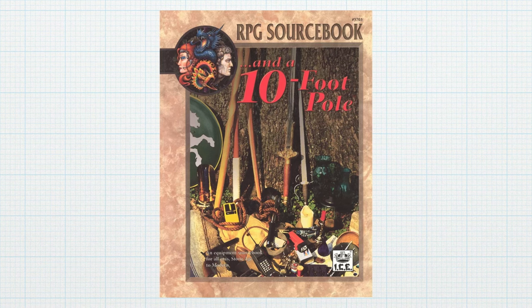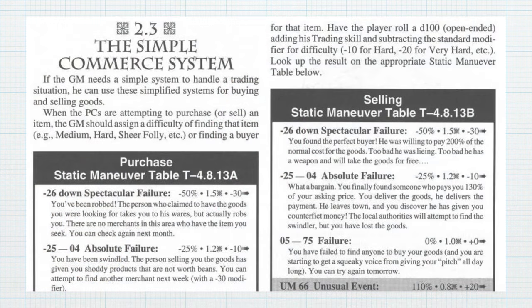The other system I've seen was in Rolemaster Standard System. They have a book called 'And a 10 Foot Pole,' which I love — it's a price list for like every time period. In the front of that they had a simple little trade system, but it is not simple enough for me.